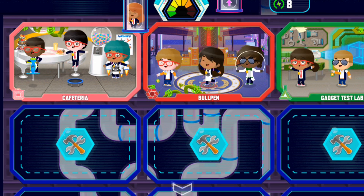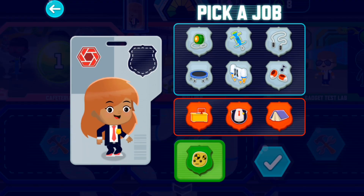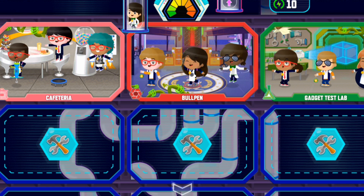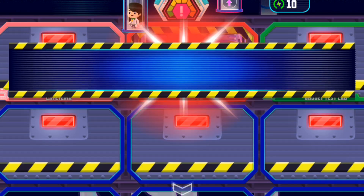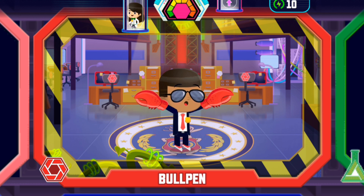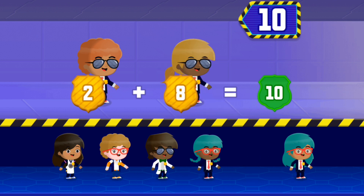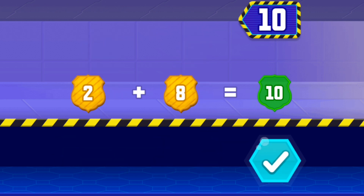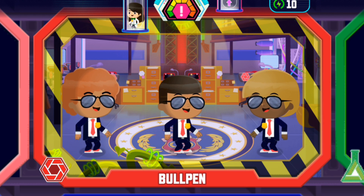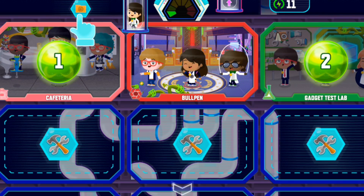The agents were decorating for crustacean day, when all of a sudden, lobster hands! The lobster hands happened just when the agent was decorating the plant. Choose the folder to see cases you've already solved.